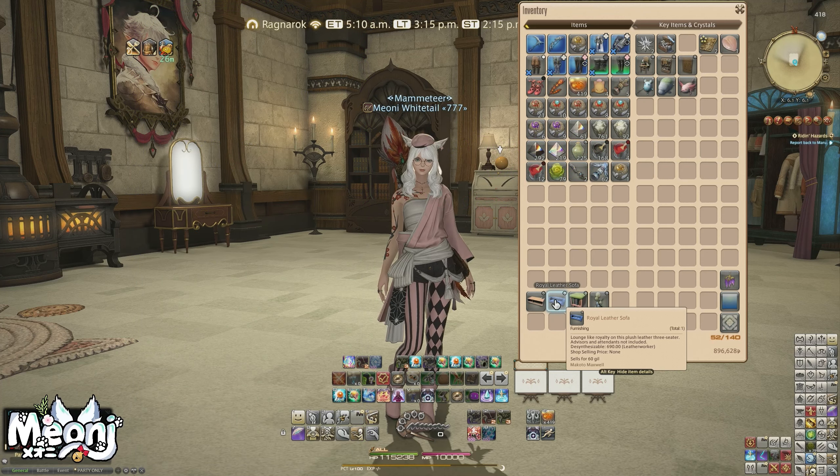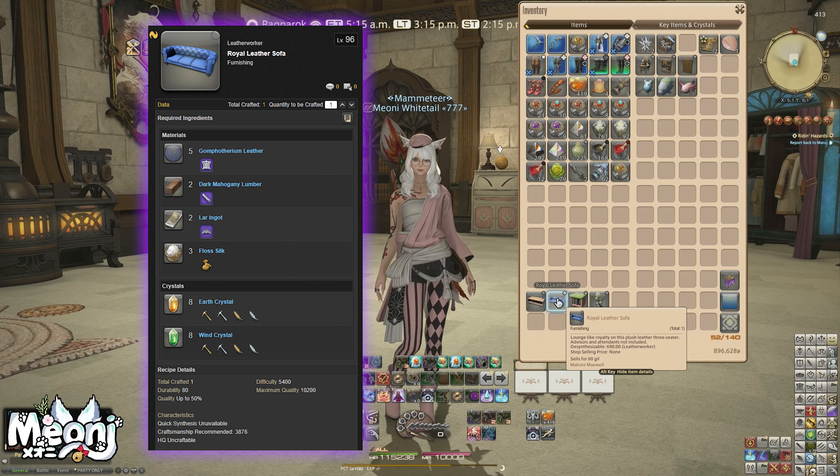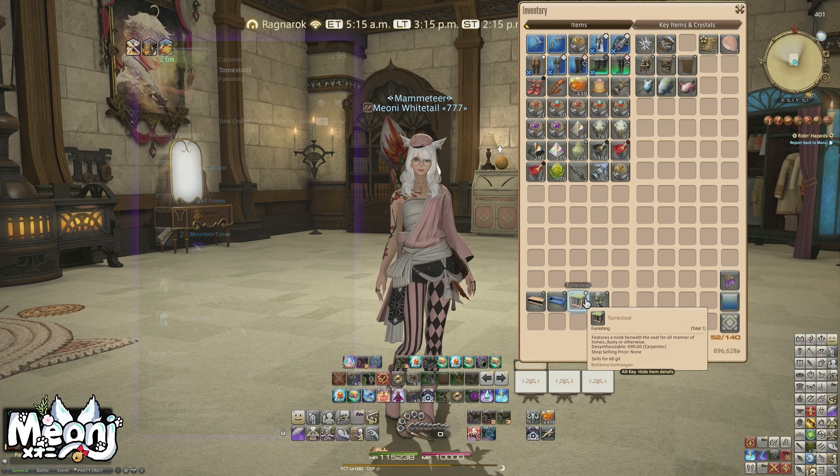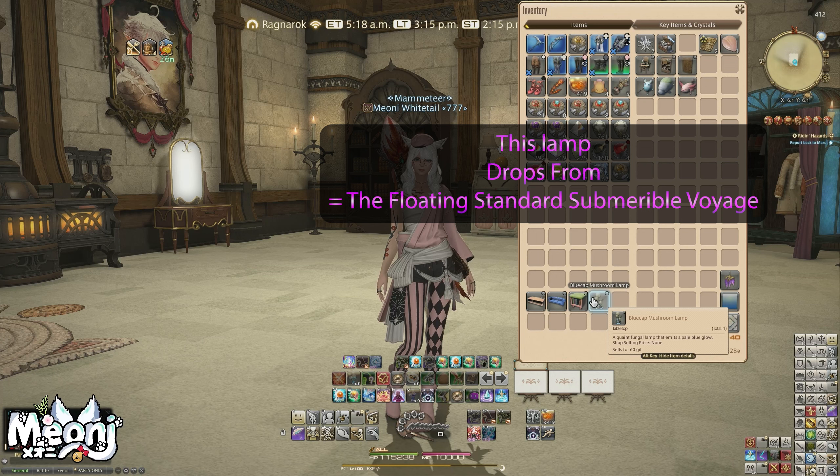The royal leather sofa isn't particularly difficult. By the way, the twin top table is a carpenter recipe. The sofa is actually a leatherworker recipe, which isn't too difficult — it uses some new creature skins you can get, I believe, from bicolor gemstones as well. We've got the tome stall, which is not that difficult to craft — just another woodwork recipe.